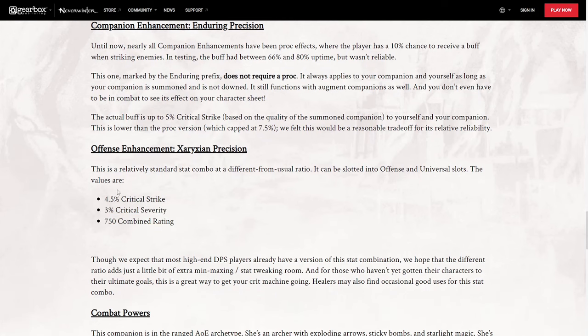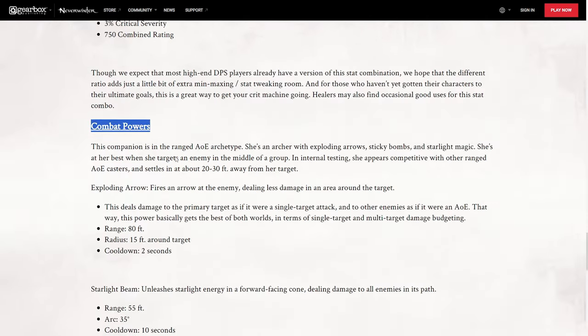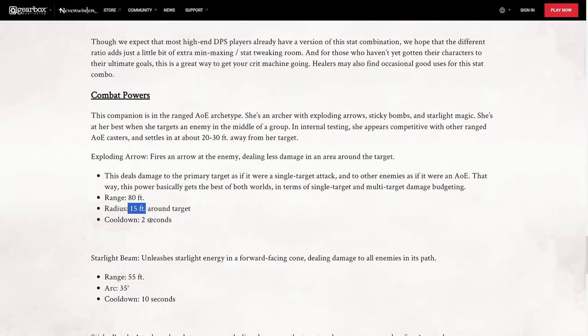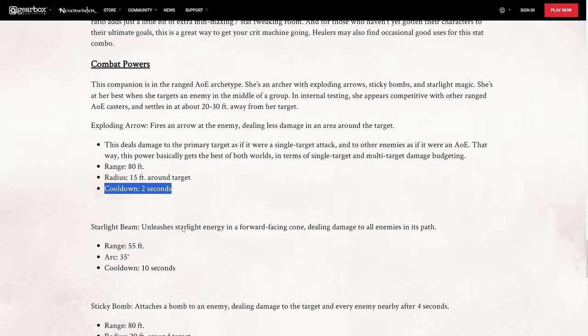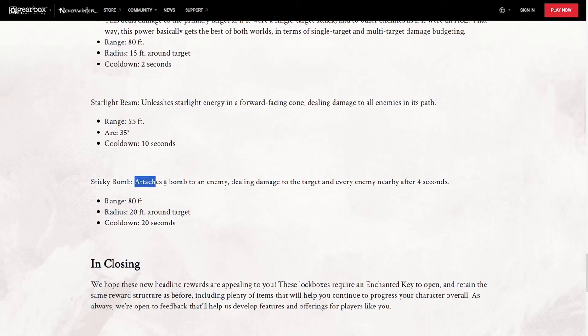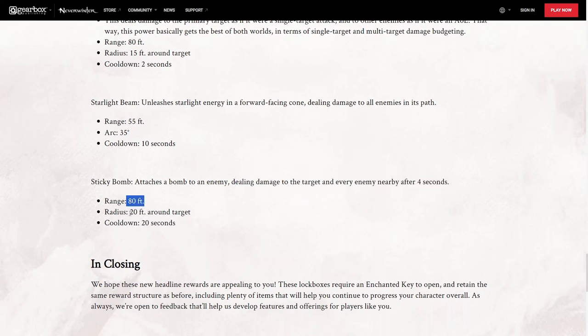The enhancement can only go in offense and universal slots. With the companion's combat powers: Exploding Arrow fires an arrow at an enemy dealing damage in an area around the target — range 80 feet, radius 15, cooldown 2 seconds — so mainly single target with a little AoE. Starlight Beam is a forward-facing cone damaging all enemies in its path — range 55 feet, arc 35 degrees, cooldown 10 seconds. And Sticky Bomb attaches a bomb to an enemy dealing damage to the target and every nearby enemy after 4 seconds — range 80 feet, radius 20 feet, cooldown 20 seconds.